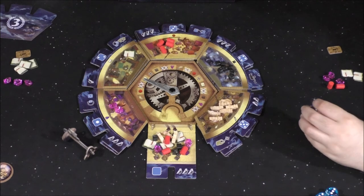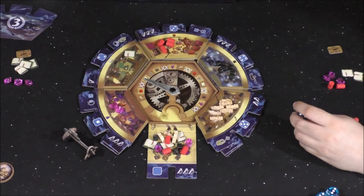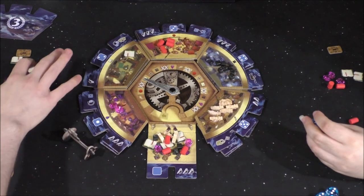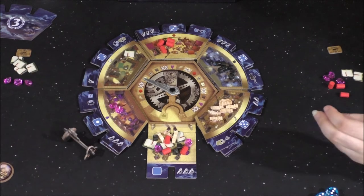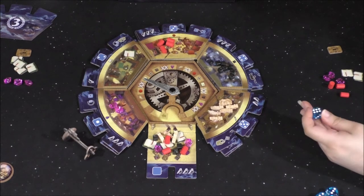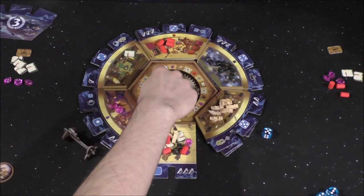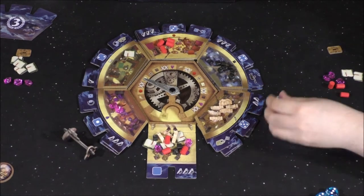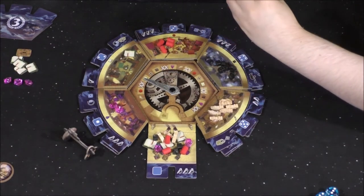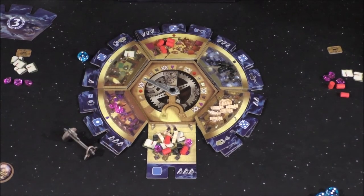The diamond symbol means whoever has the most total resources gets a point. I count seven for me, she has more by one. We change the last die to a two so the clock lands on the right space, giving whoever has the most resources a victory point. Whoever has the most resources gets a victory point — she has eight, I have seven, so she gets the point.